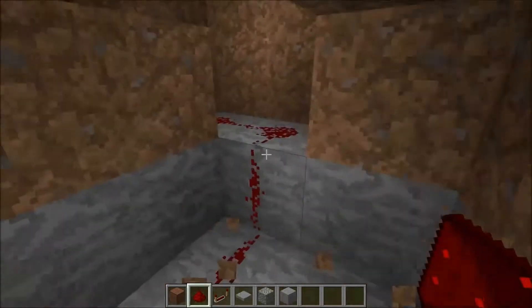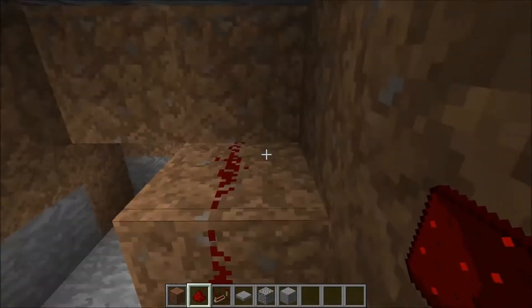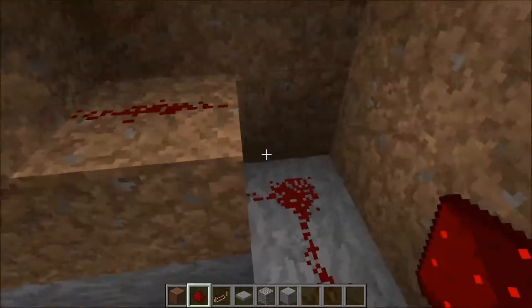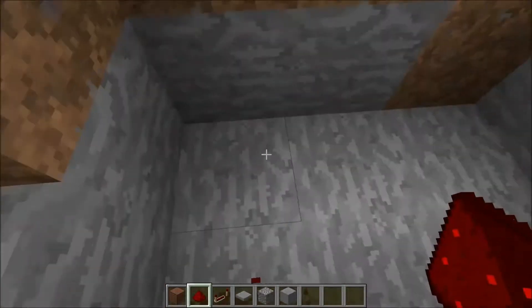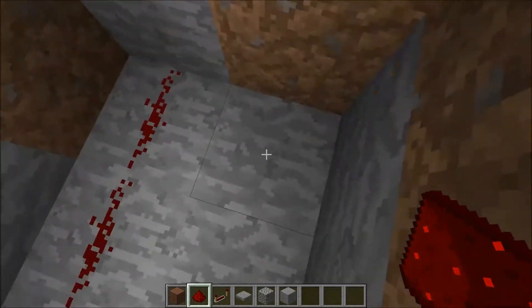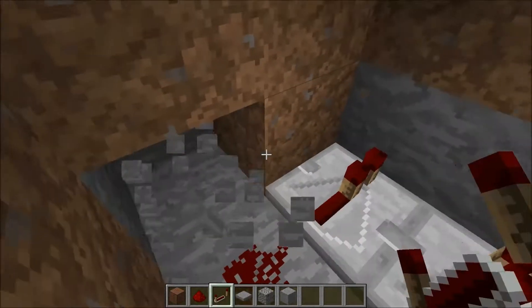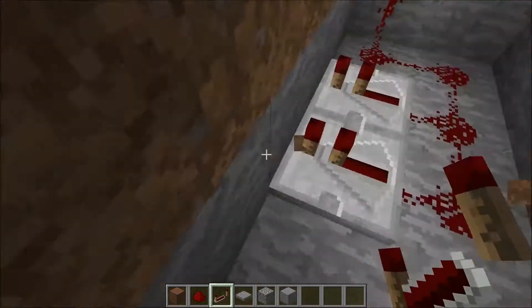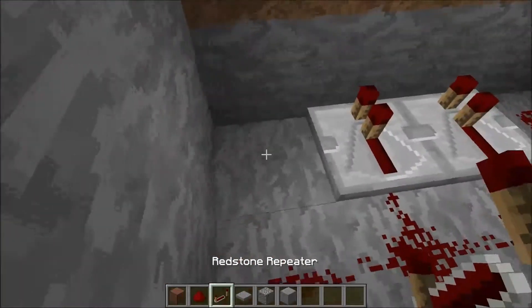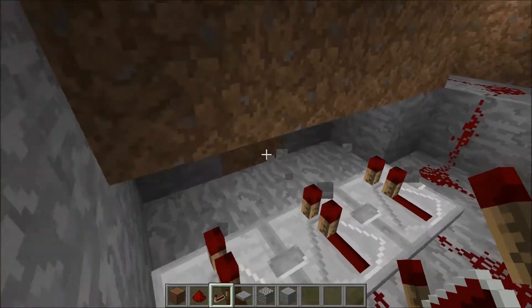So you kind of want to dig this out a little bit. Basically you place that right under the pressure plate, then you build a little staircase looking like that. I don't know how to describe this exactly. Then you're gonna want to bend the wire back there. And then you want repeaters there, there — and got that one more. There, there. I know I'm saying 'there' a lot — I did in the last episode too.